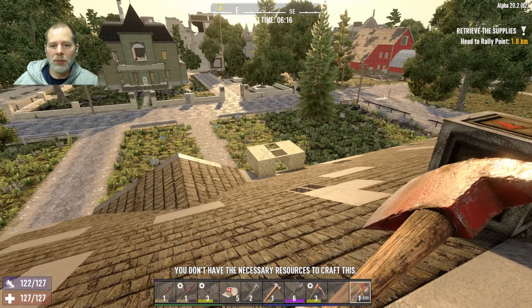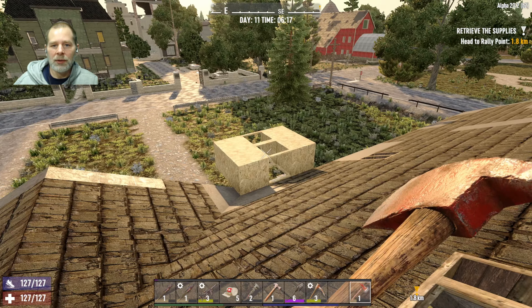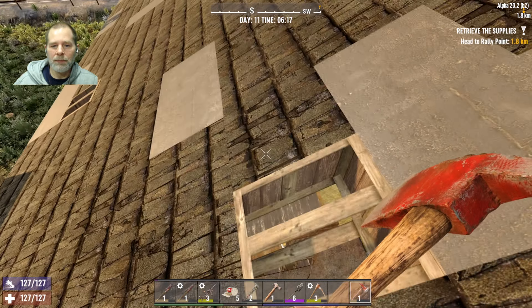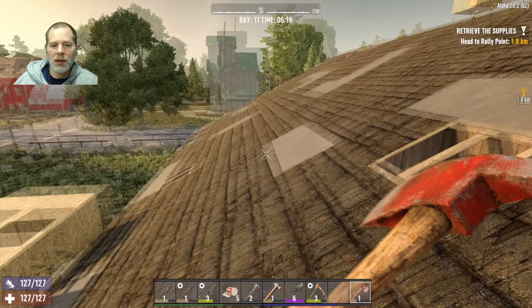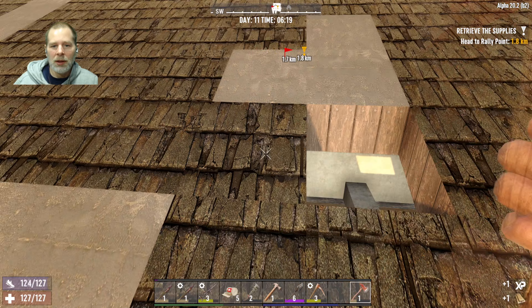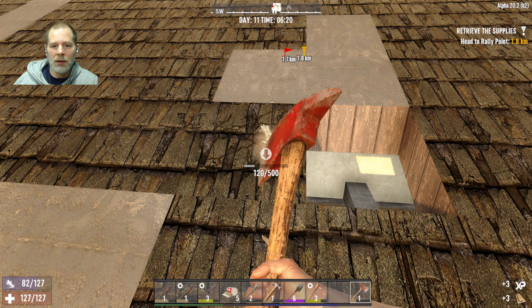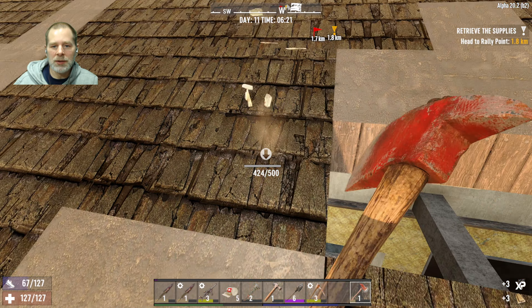We could probably put the farm plots up here on the roof — do a little garden on the roof. Maybe leave a hole open or something. I think that's a plan. We could probably do some plots over here, take some of these out, and when the door is done we can put that in too.